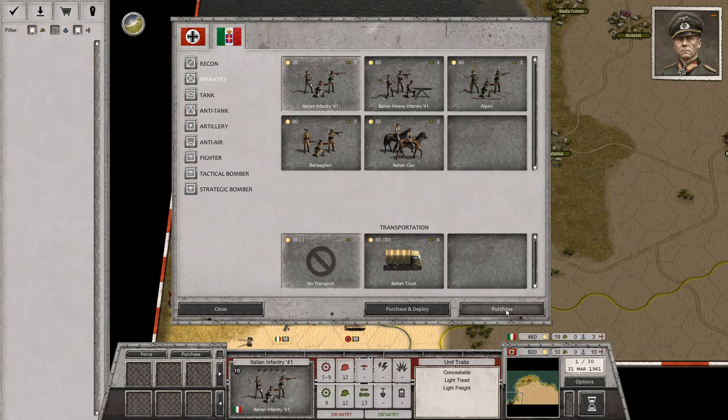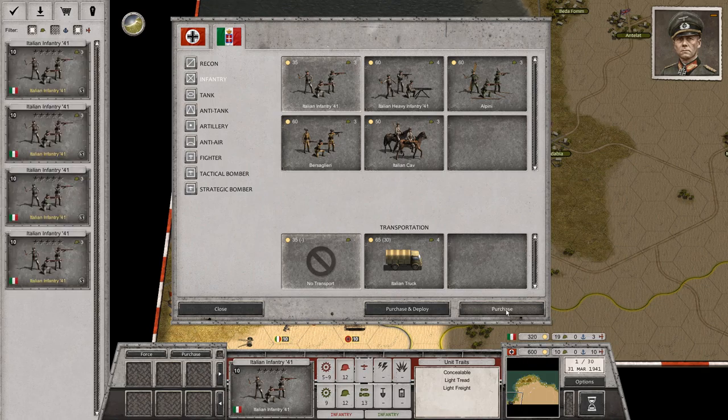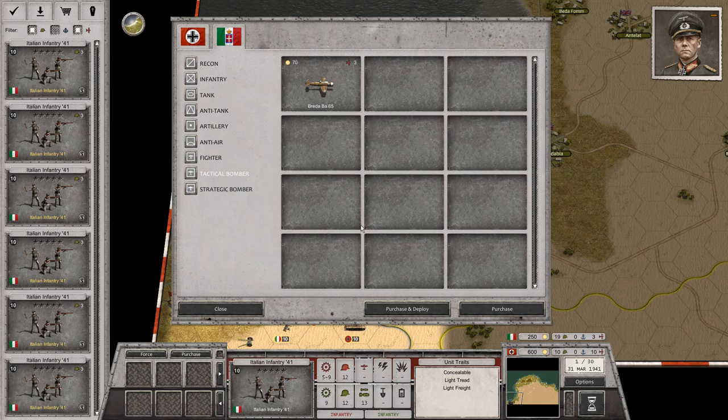So I think I want to buy a few — 3, 6, 9, 11, 12, 15, 18. That's pretty much it for what I can do for Italian land units. I can get a plane, so I'm just going to purchase a bomber.